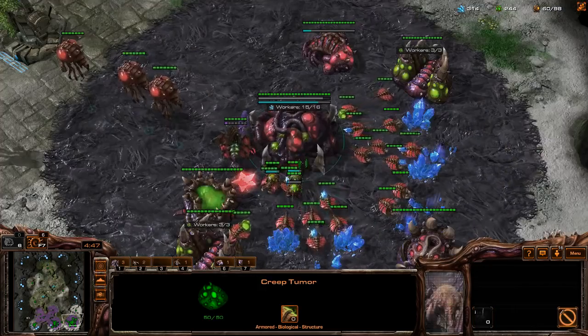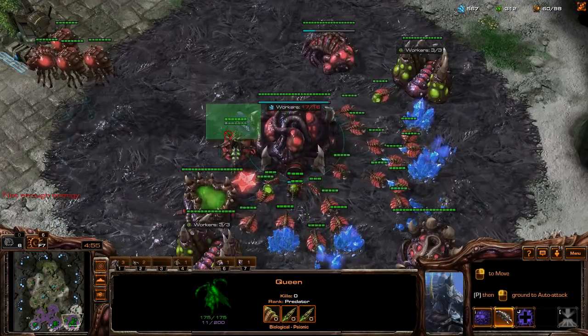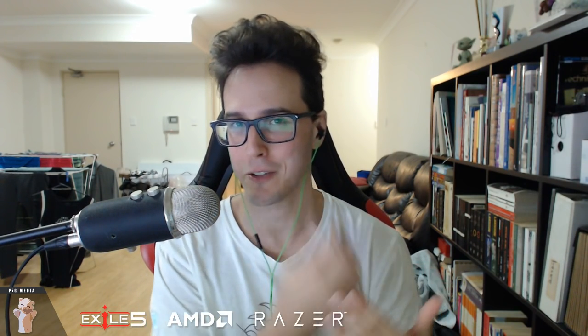I've got those gases saturated. This base has a few too many workers on it, but the third is finished, so keep droning up — and this is basically it, guys. That's the opening. From here you can mass units, finish droning up, take gases, go banelings, hydras, mutalisks, whatever you want. This build gets you three bases, a good drone count in an efficient manner, your defensive buildings like the spawning pool early, and then your roach warren or baneling nest, so you've got everything you need to defend any attack from your opponent.